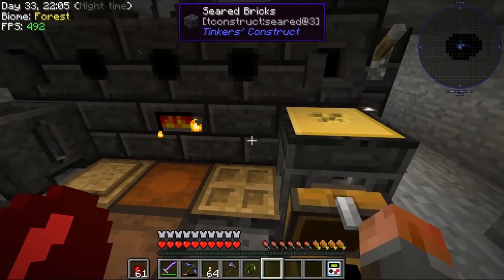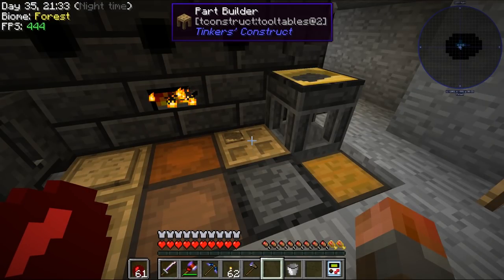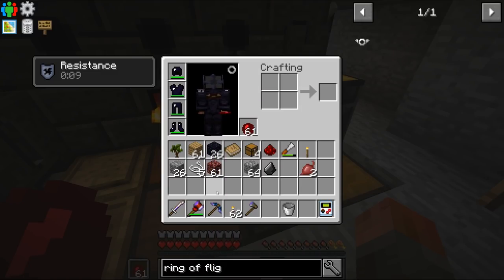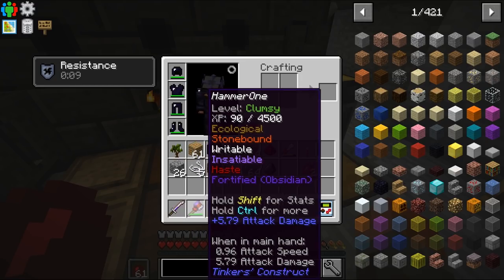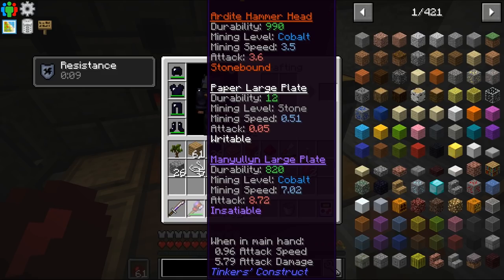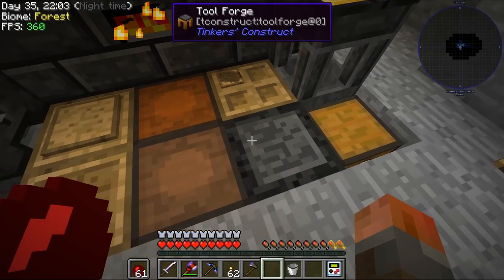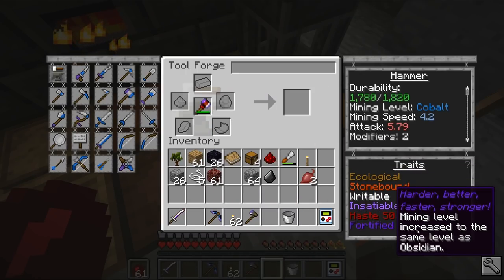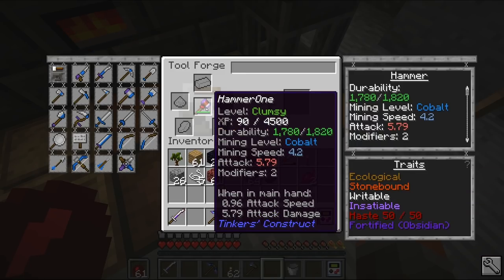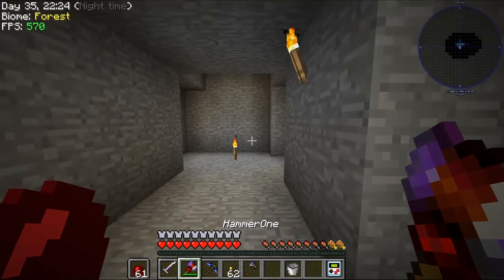We don't want the hammerhead - we want the large plate cast. For the hammer, I'm just going to put a wood handle on it, just the tough tool rod again with wood. There's our hammerhead, there's our tool rod - we just then need the manulin and paper. Our first hammer is now made. It obviously will make better versions later if we need them. So: a manulin large plate, a paper large plate, an ardite hammerhead, and just a wooden handle. I put some redstone on here - 50 redstone in the tool forge gives you haste, so it is faster, and I used an obsidian kit to increase the mining level.